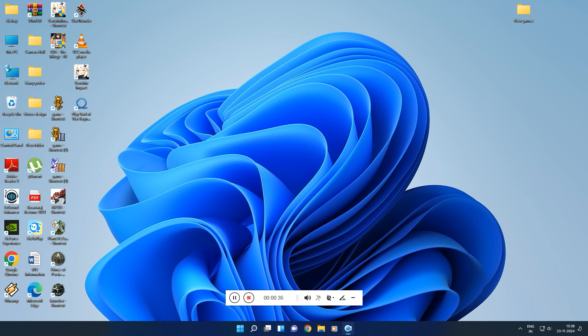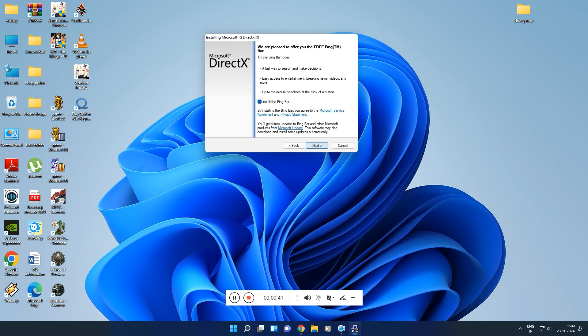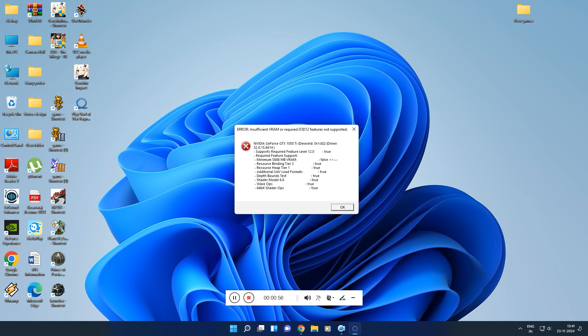Let's try installing the latest DirectX — it's asking for DirectX. No, I don't need Bing Bar. Installing DirectX — okay, it has no installation errors. Let's try running the game again. This one is also not the solution.